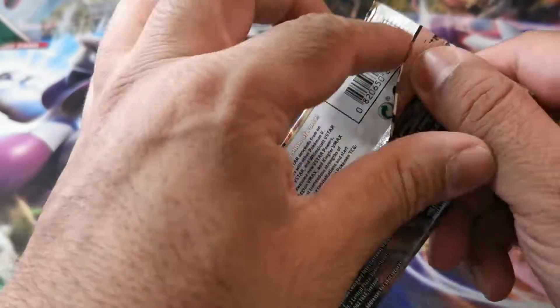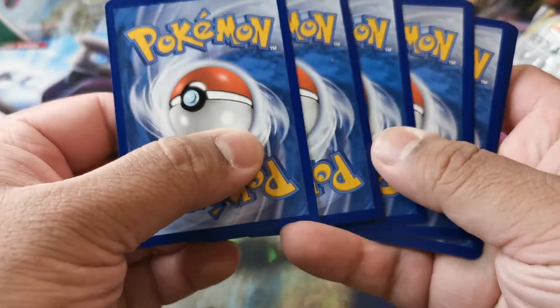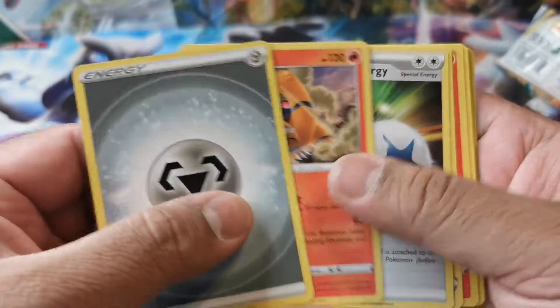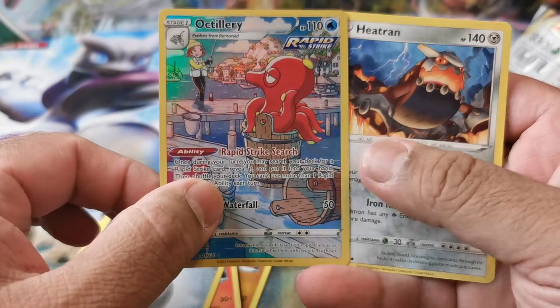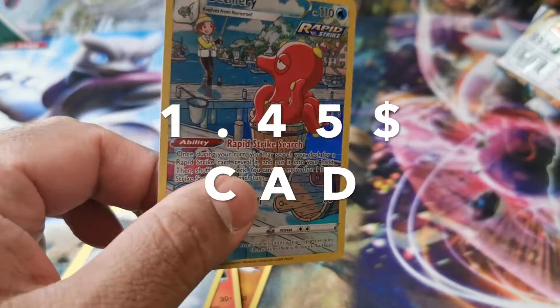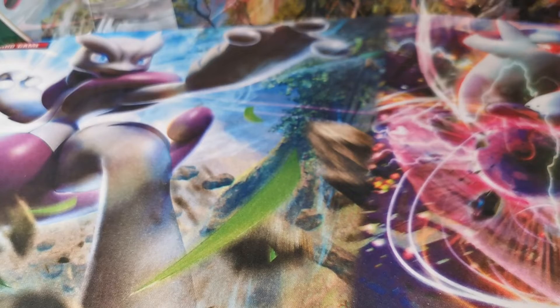That's already two hits. The last blister had two hits in total, and this one also has two hits. Let's see if we get lucky a third time. Steel energy — we got it right, so that's usually bad luck. Octillery and Heatran. So I got another hit in the substance slot.